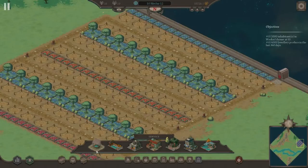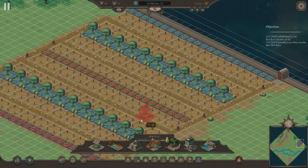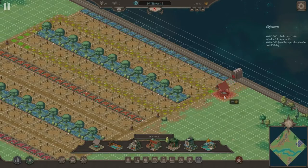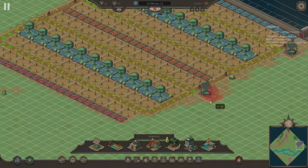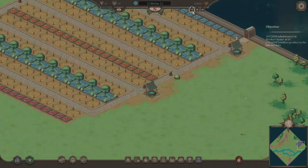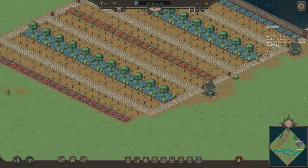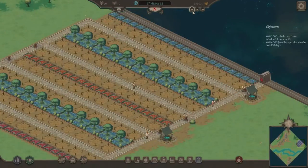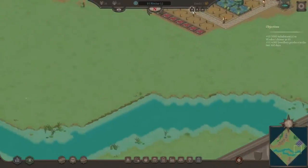We do need the wells right off the bat — that's a no-brainer. So we will do that and that. Perfect. And then we will see about getting our citizens food once we give them a chance to move in. We can see the roads have turned into nice cobblestone and we're getting some nice population influx.